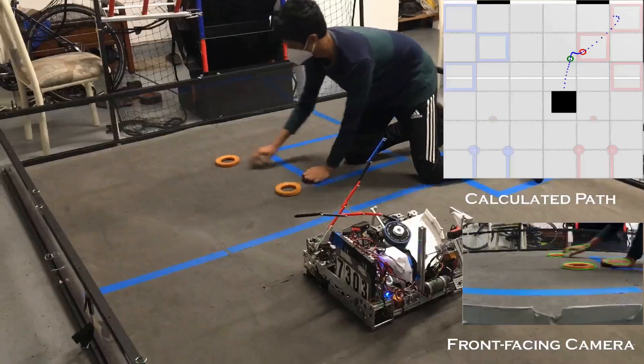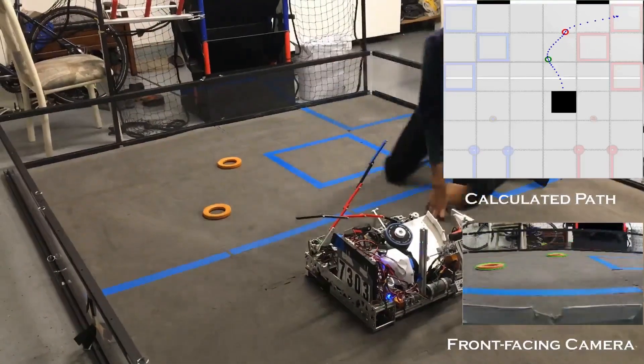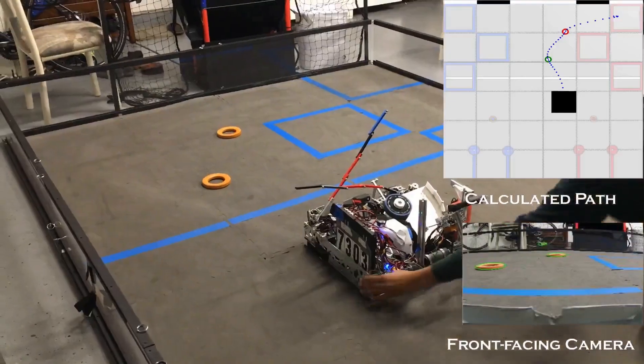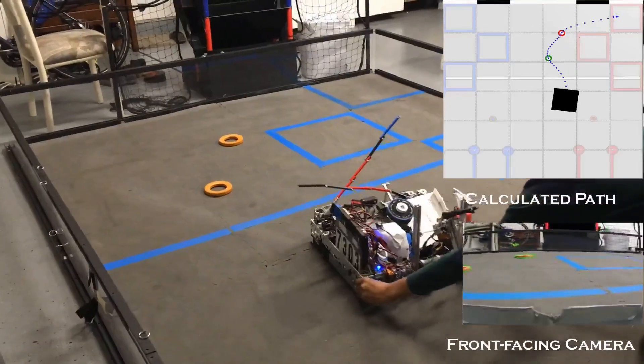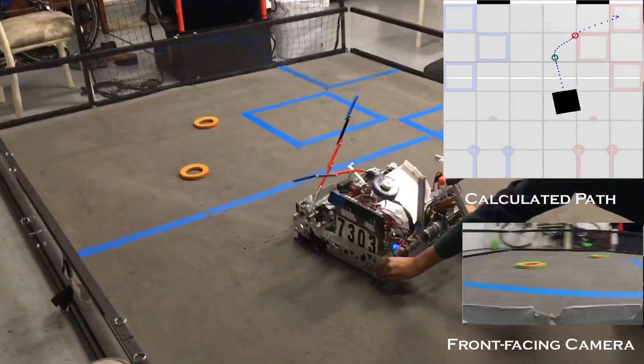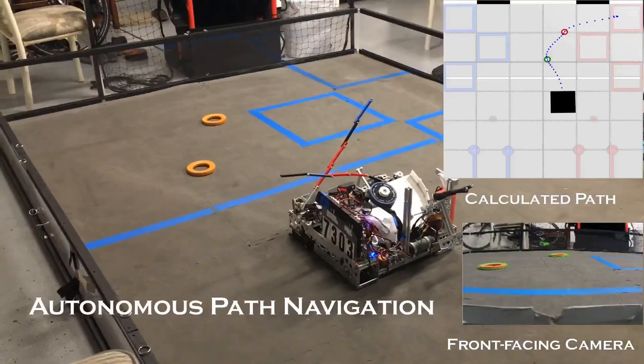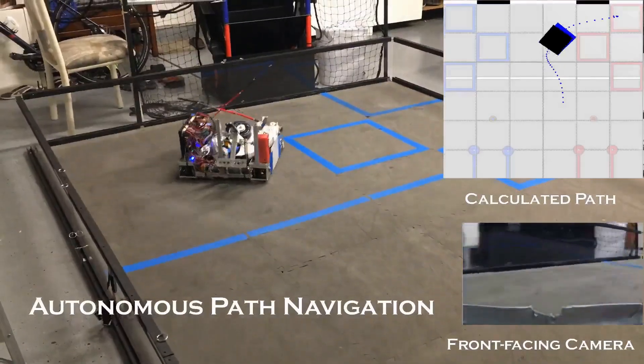This makes it very similar to the Tesla autopilot beta system. The robot is also stable to perturbations in its position, as you can see. When we move around the robot's position, the ring positions change, but they're relatively in the same location. And when commanded to do so, the robot will follow the path to intake both of the rings and end up in the correct location.